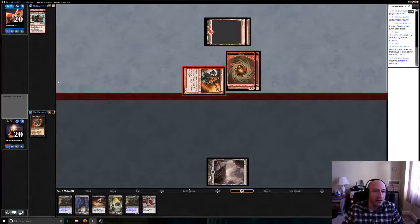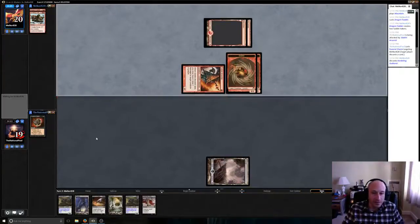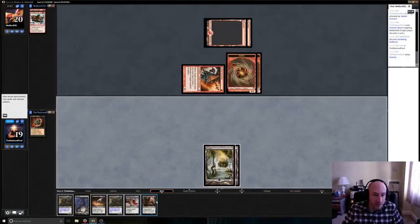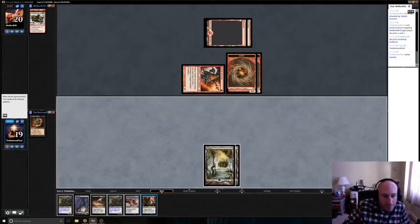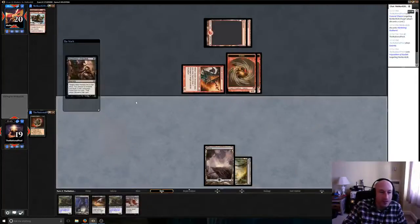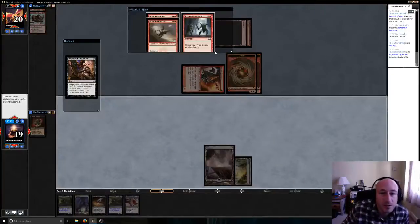Yeah, I think we saved ourselves some trouble there. If he makes this next land drop — and Sign in Blood is a sorcery — he could go Slaughter Pact, or Inquisition of Kozilek; we could do that. Let's go ahead and try to just disrupt his hand here. Mana cost three or less — I'm sure he's got something since he's going red deck wins, probably a lot of low casting costs. So what do we want to get rid of here?